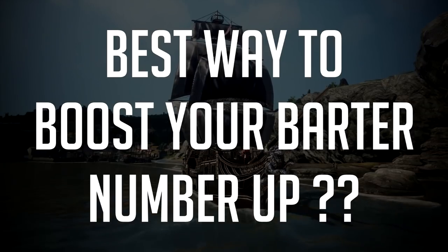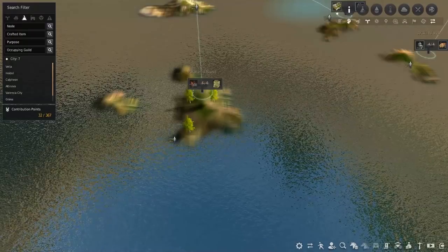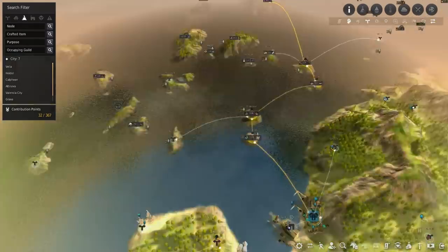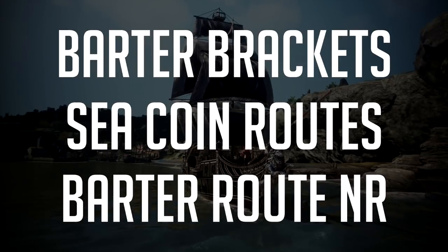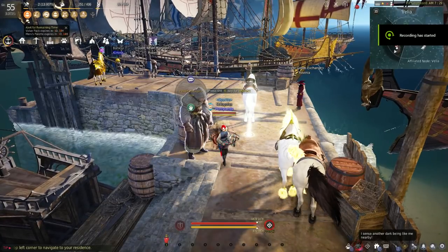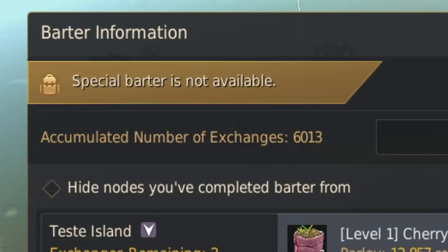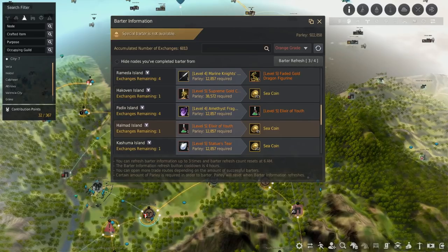Tier 1 materials are a really good way to boost your bartering number. On every single reset, if you want to push your barter numbers, you have to do the tier 1 materials. You'll accumulate a lot of them on your chosen island — Belia, Etherea, Ilia, whatever you pick. That's how you push your barter count up. The barter numbers in front of you show the needed amounts to unlock sea coin trade-up barters — these are the brackets.